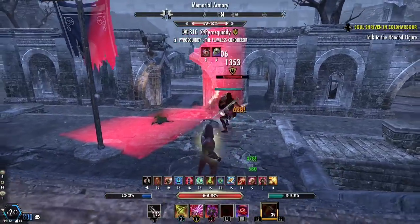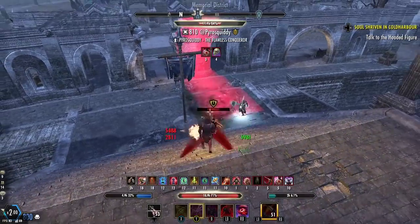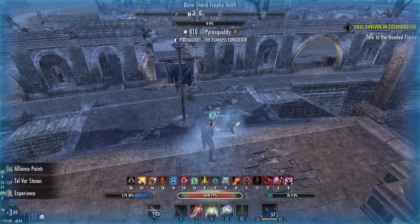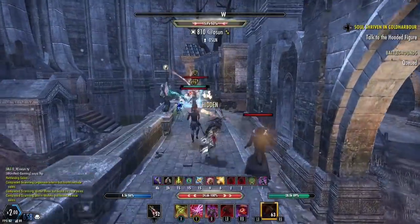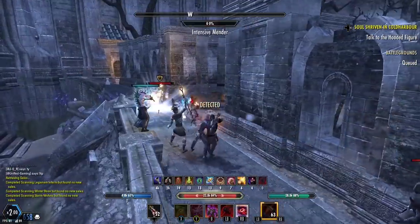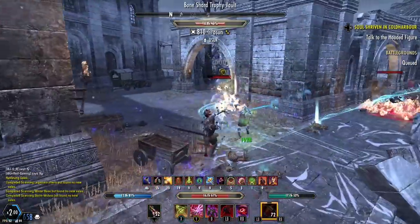If you want to use the vampire toggle to really push your damage, the combos are exactly the same but you just tap the vampire skill before the combo. So you go: Sated Fury, Snipe, light attack, Silver Shards — or Sated Fury, Snipe, Snipe, light attack, Silver Shards — and you'll hit really really hard.